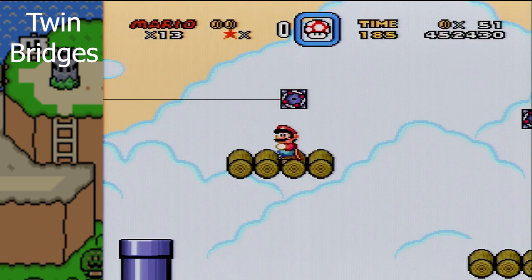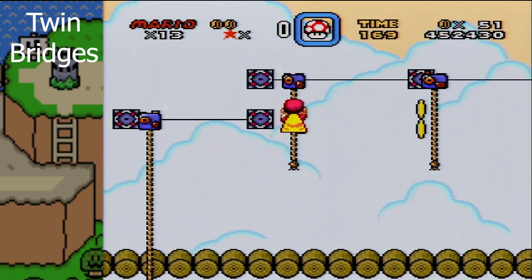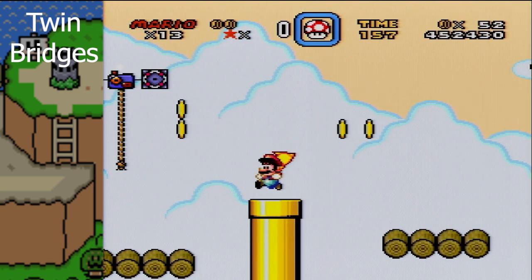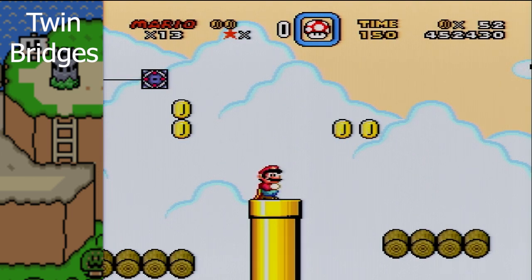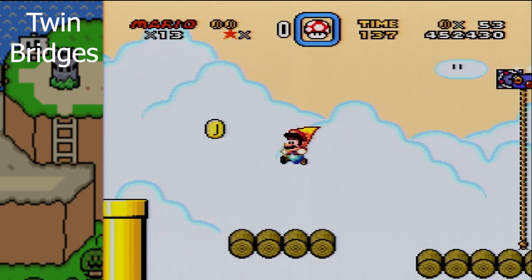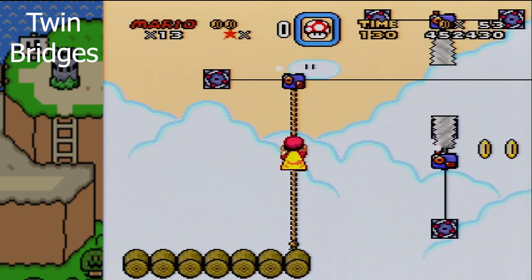It'll be difficult to get Yoshi there, but it takes you into a secret area that has five separate dragon coins. I'm not going to do it here. Also, that previous area that I was in — there was a secret entrance through the pipe.